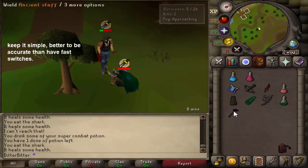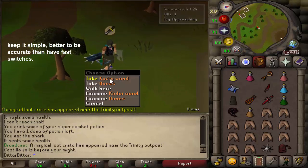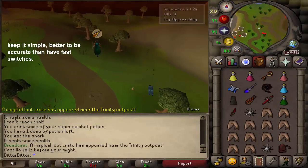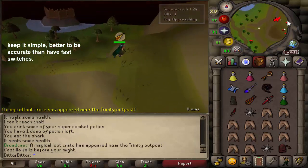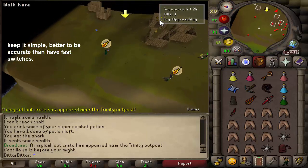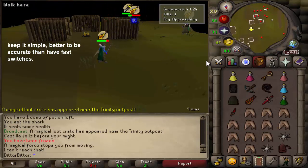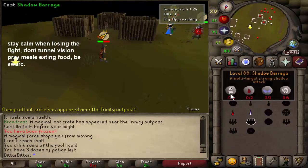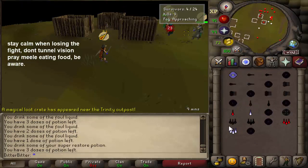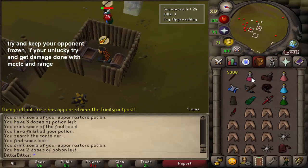Those are all the major points for this video. I'll add a few more short tips you should know going into fights. First, keep it simple — it's better to have accurate and fast switches rather than spamming incorrectly, so make sure that when you do something you do it right. If you're losing, stay calm, don't tunnel vision — be aware of what they're attacking with so you're not taking damage while eating. You can eat food and switch prayers at the same time. Try and keep your opponent frozen as much as possible.